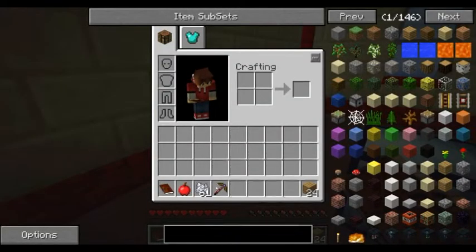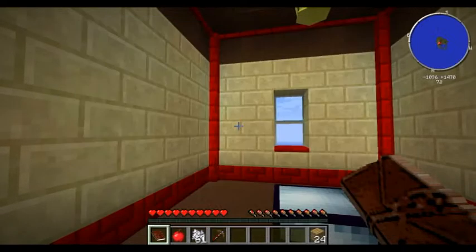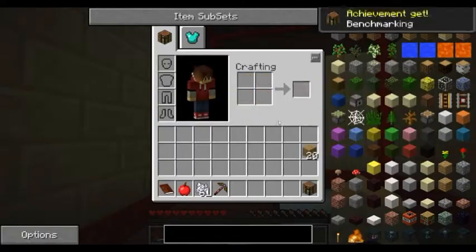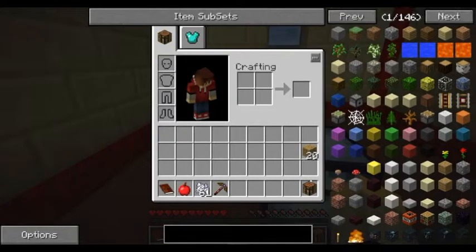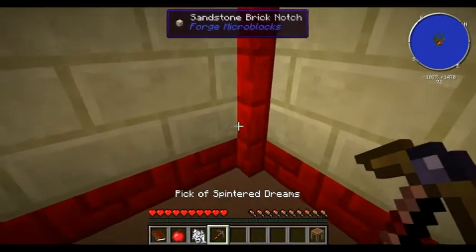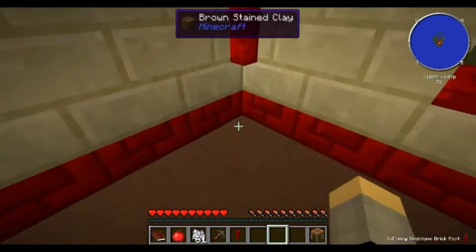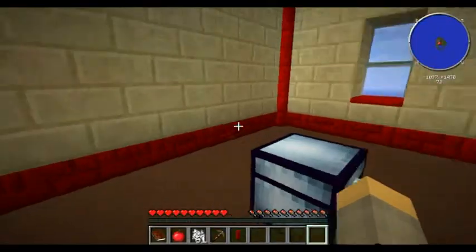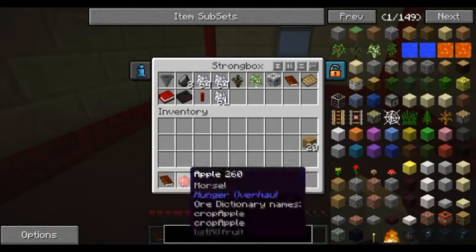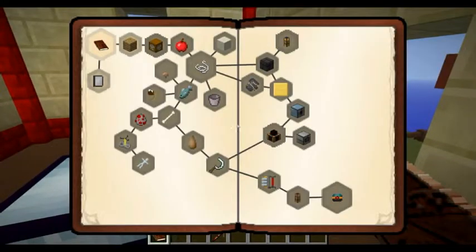Let's make a crafting bench first. With this one you can make it into a crafting station - crafting stations are good so you can keep things in them. What is this fancy redstone brick post? Let's set it in there for now, and set these back in there.